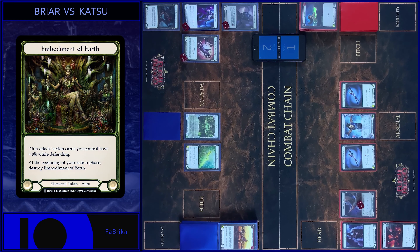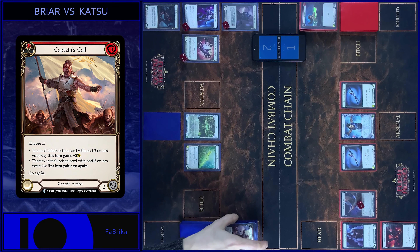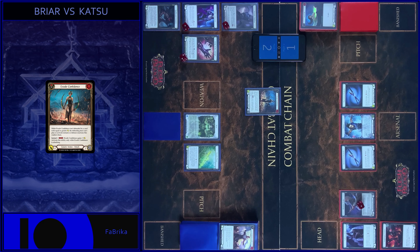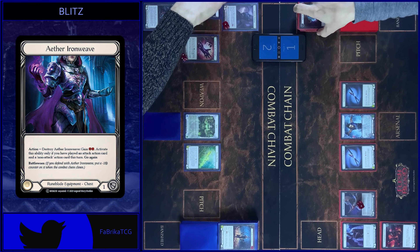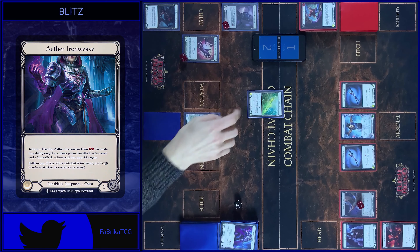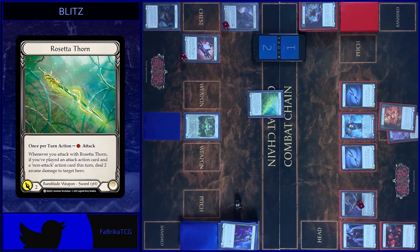My action phase starts. Destroy Embodiment of Earth tokens. Then I play Captain's Call, choose second variant, and play Excuse Confidence — four with Go Again. I block five. Let's close this combat chain. I use my Iron Wave — destroy, two resources. And attack with Rosetta — two arcane damage. It's game!